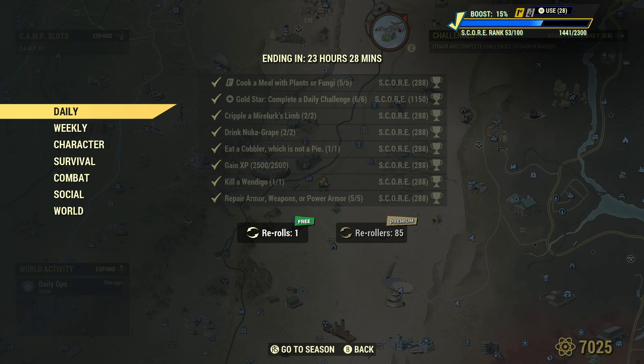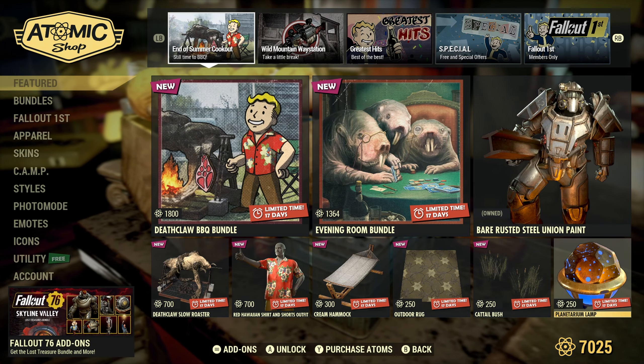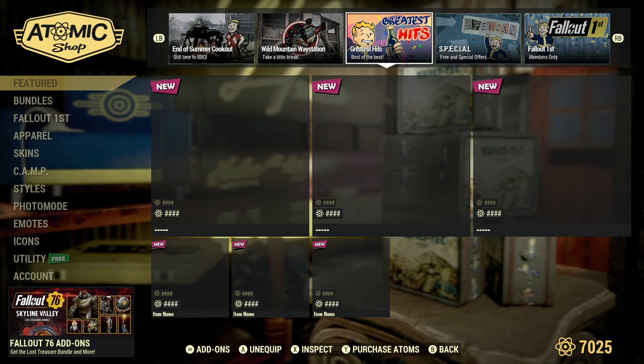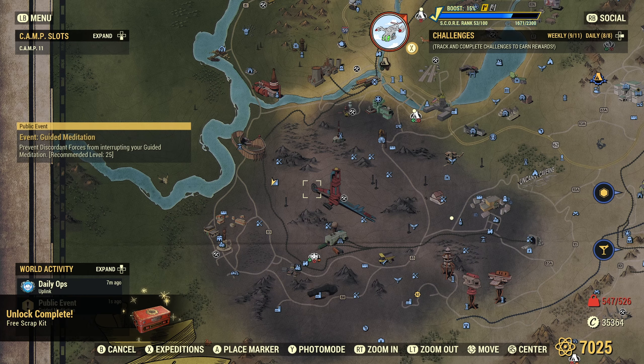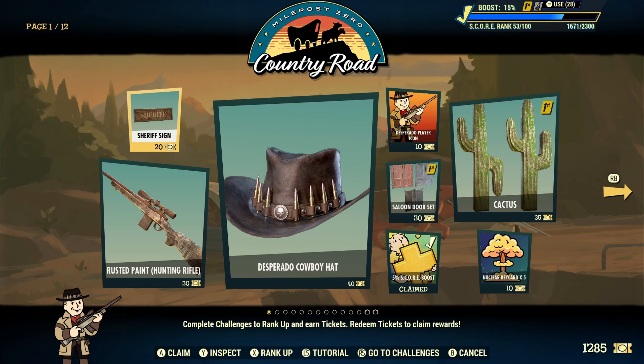All done. Let's check out the atomic shop — I'm eyeballing that deathclaw meat collector, that thing is so cool. Nothing special. Scrap kit. And rank 53 for today. Have fun.